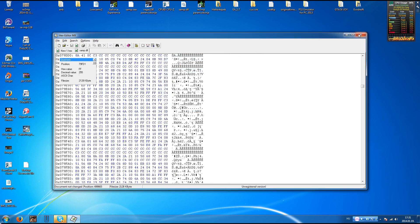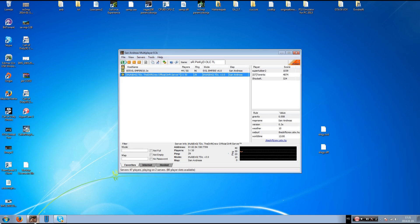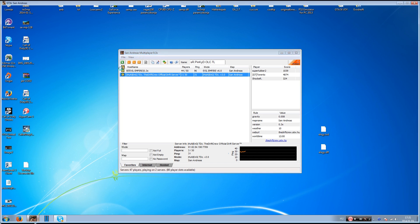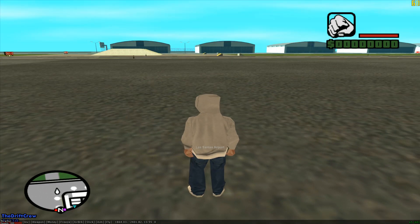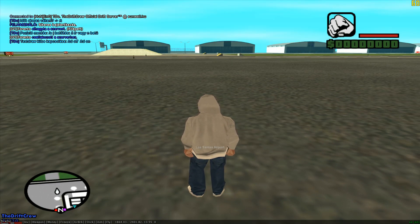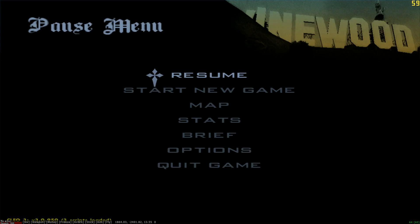After editing, go to File > Save As, save the file, and close the editor. Open San Andreas Multiplayer and connect to a server. In the chat, type the fps limit command and set it to 500.